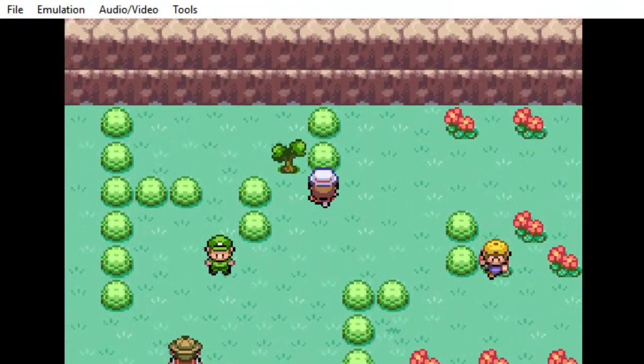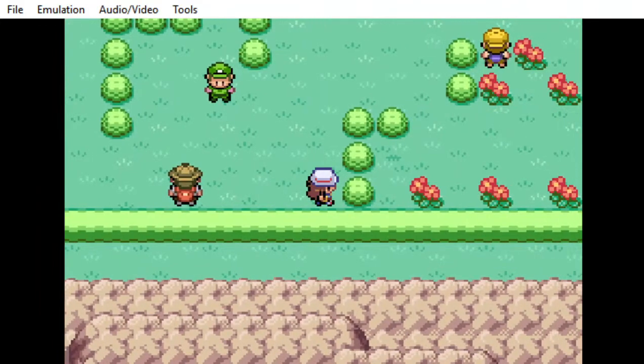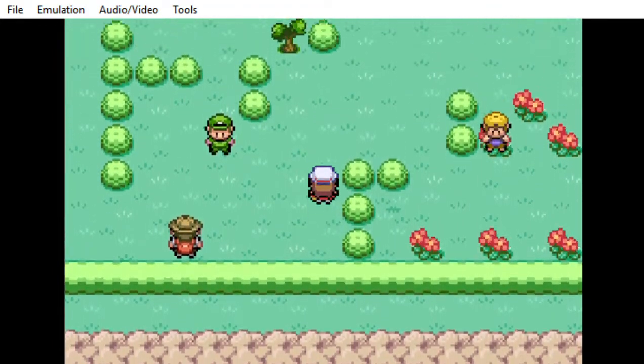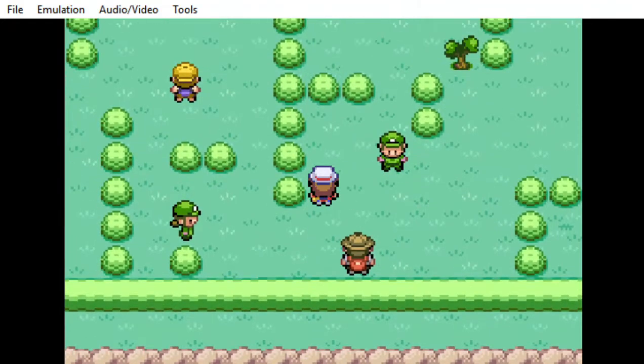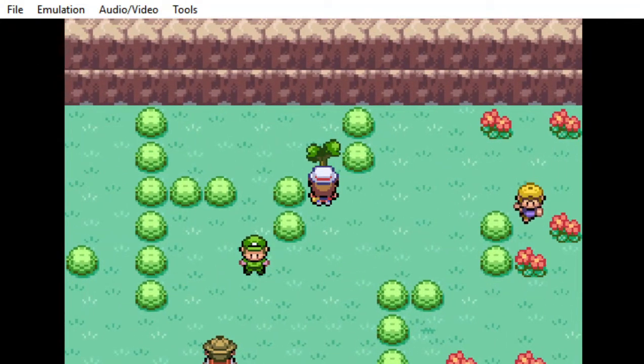That means you're going to have to beat Misty and then go over to Bill and get the HM for Cut and all that stuff, so it's going to be a little involved before you actually get the TM if you accidentally missed the easy method. If you guys enjoyed, hit the like button, subscribe — it's very appreciated, and I'll see you guys later.